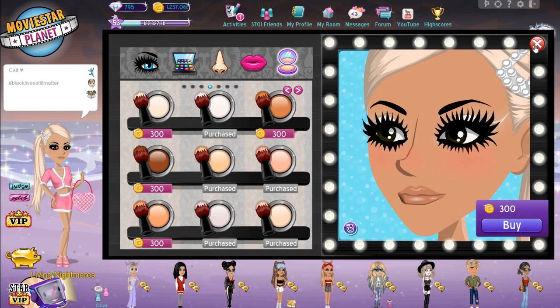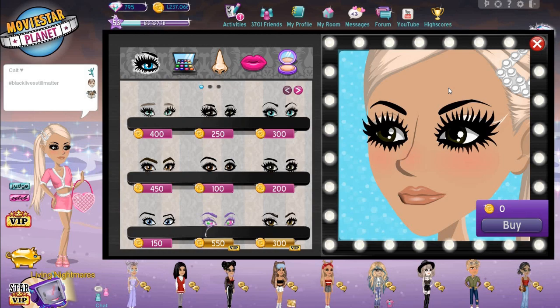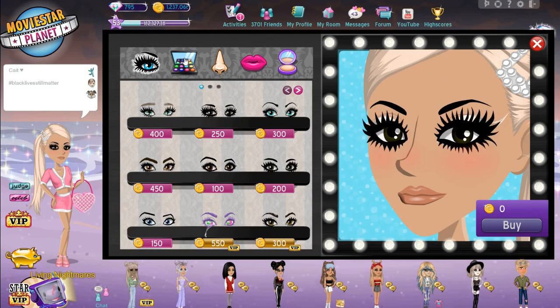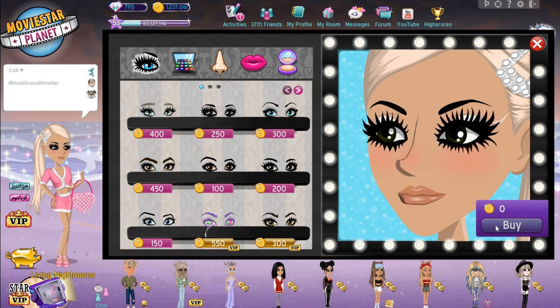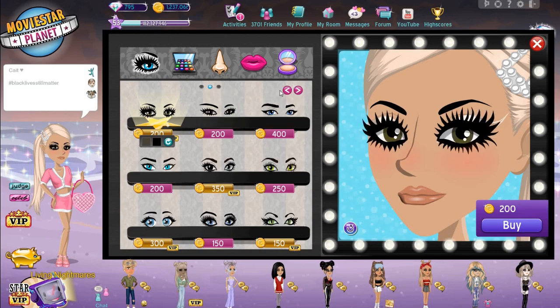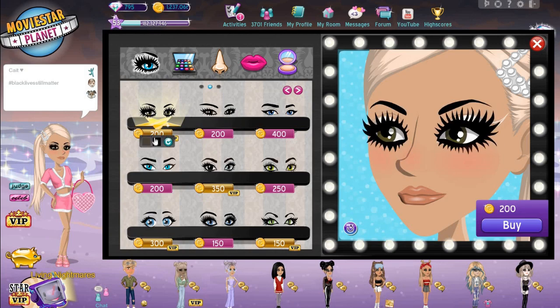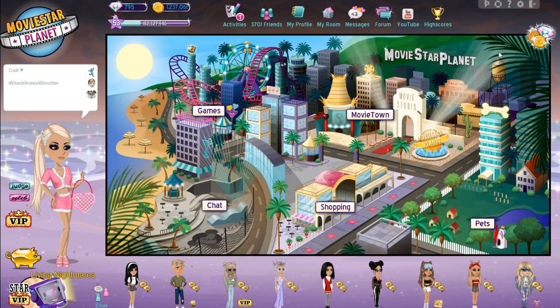The last one on the list was one that I actually had to research because I thought this video would be too short — it was one from Living Nightmares. It was to get VIP eyes or just anything VIP. You had to click 'buy' at the start. I already know this isn't going to work because I can't click 'buy.' You clicked 'buy,' then clicked on your VIP eyes as fast as possible and it would buy them. I do know there's the glitch where you click 'buy' on these and then click as fast as you can on the VIP eyes, but I'm not going to do that because I know it works. I think it wears off after like five or ten minutes.